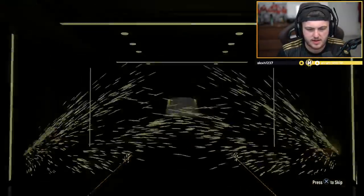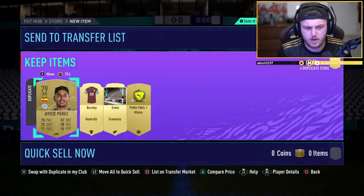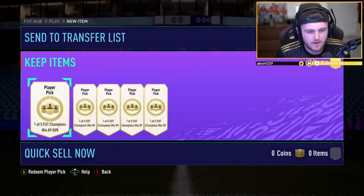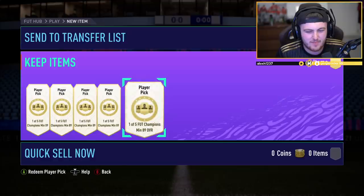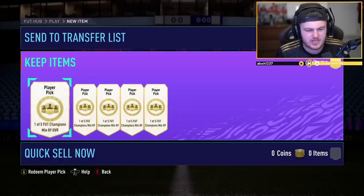The second Mega Pack is gonna be absolutely nothing — go ahead and store these in the club. Let's open some top 100 rewards. We've got Eddie's 97th in the world rewards now — five player picks, minimum 89 rated overall, and one player in each pick is 91 plus overall from the top five leagues, if I'm not mistaken.